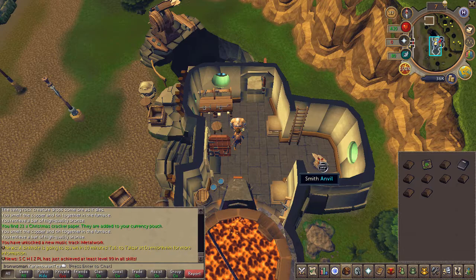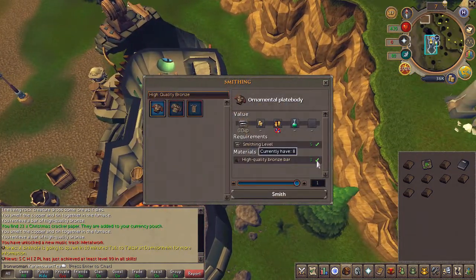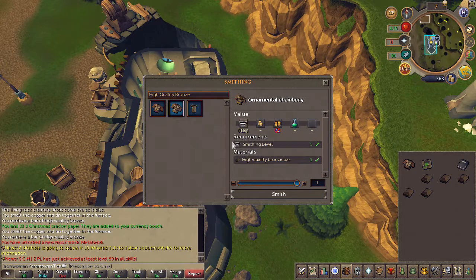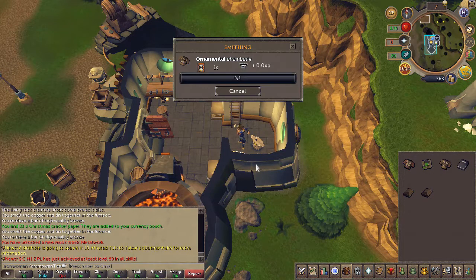You'll now have to smith three more items. You will receive some bars — use the anvil once again and smith an ornamental plate body, legs, and a sign.